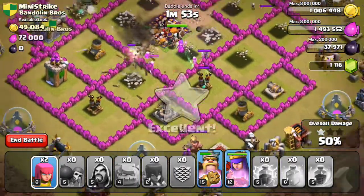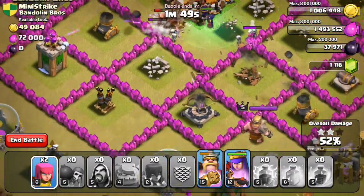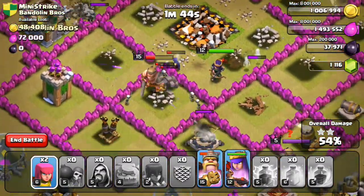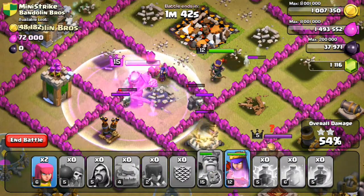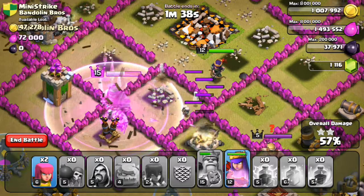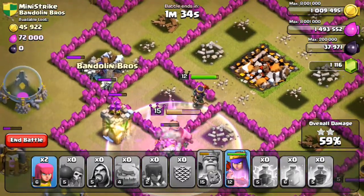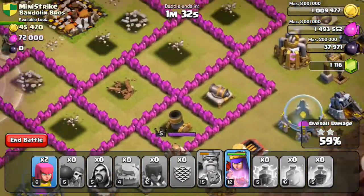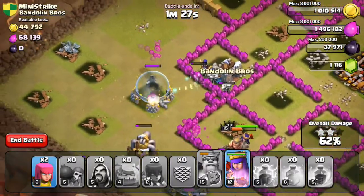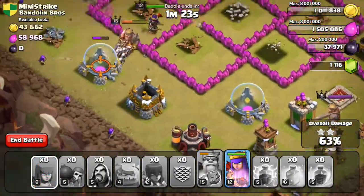We still have our Barbarian King's ability and our Archer Queen's ability. If our witches start going up front and taking hits for the skeletons, maybe we'll be able to get the three-star, but it doesn't look like it now. There's not that many defenses left — let's see how this plays out.